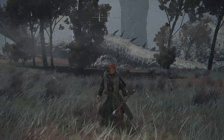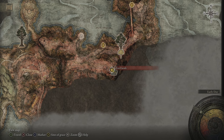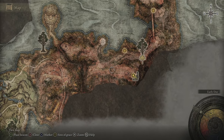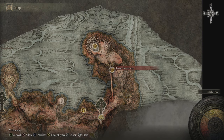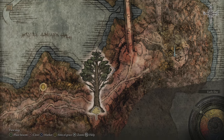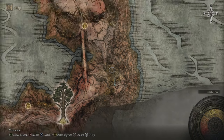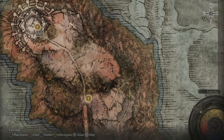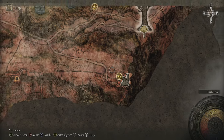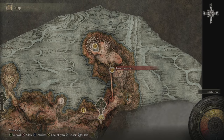Now we have both halves of the Dectus Medallion. This allows us to travel up a lift that we really shouldn't be going up right now, but it's kind of funny. However I think we need a better summon before we go there, and to get a better summon we probably need to be a little bit higher level. Going one way is guarded by boulders that try to knock you off - that's a real pain - so we're going to go the other way instead.